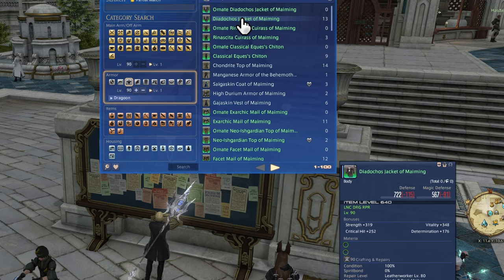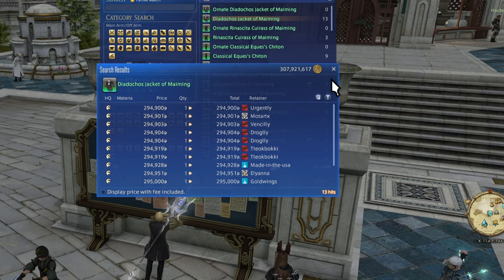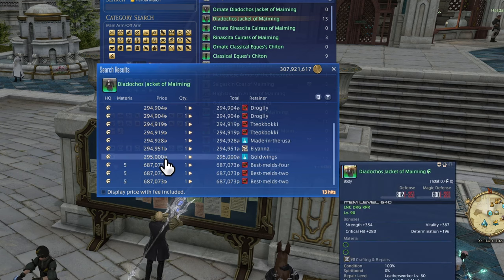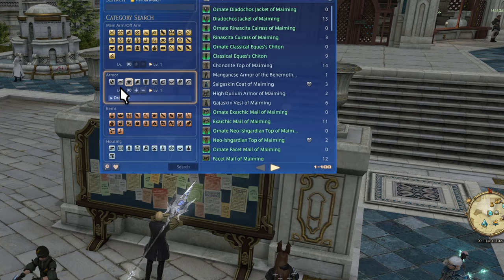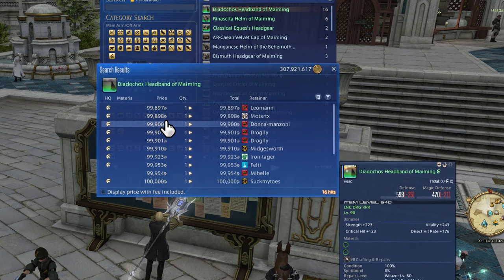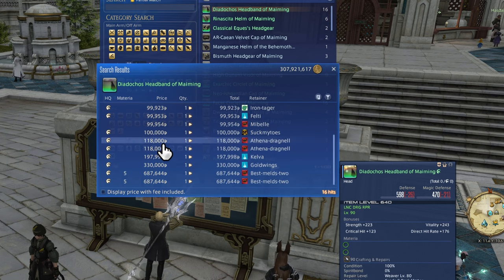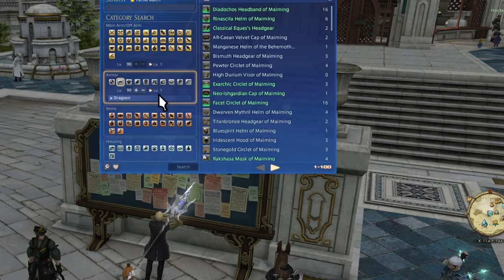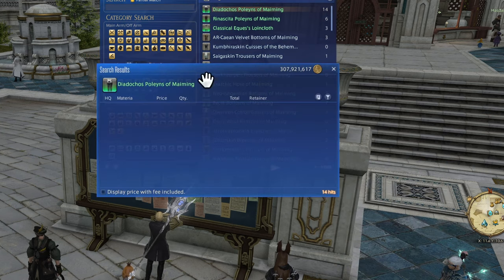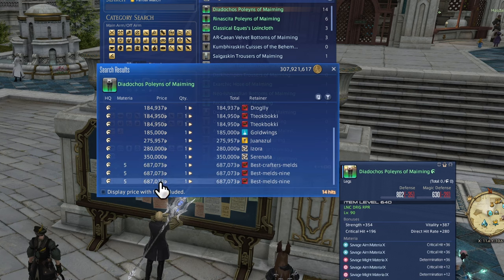For gear, what you're looking for in outside resources is mostly the melding. At a bare minimum you're going to get a full set of whatever the new crafted gear is. A day one raider would gear up in a full set of high quality crafted gear and pentameld it — penta meaning five melds in each piece. You can fit five materia into any piece of gear that does not say 'advanced melding forbidden.' Over melds are any melds past the visible slots, and up to the first over meld can be the strongest available materia.